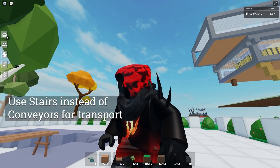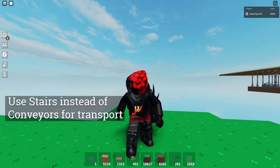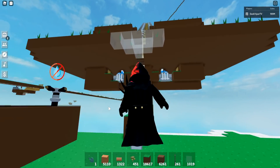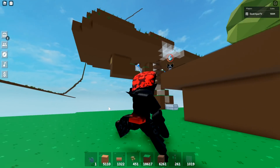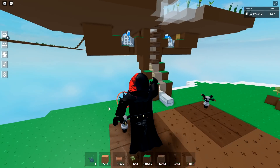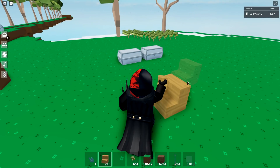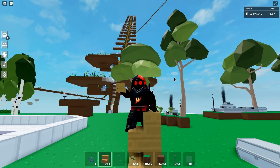The first thing I want to show you is how to use stairs instead of conveyors. Conveyors are very laggy for farms — you want to use as few as possible. When you're on a VIP server by yourself things look fast, but when your friends pile on or you go into a public server, your farm slows to a crawl because conveyor belts utilize server-side code.